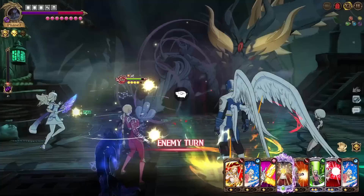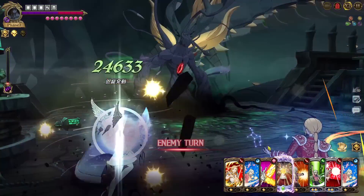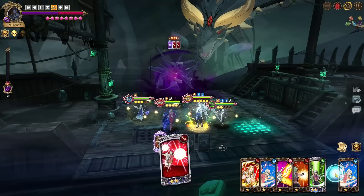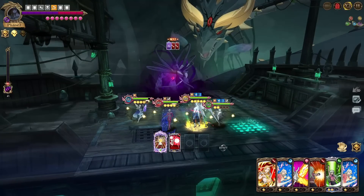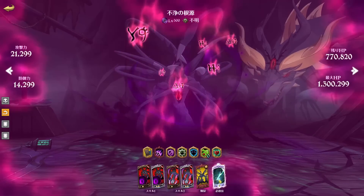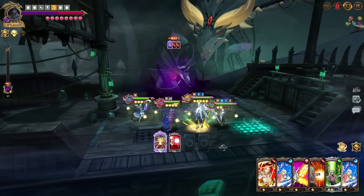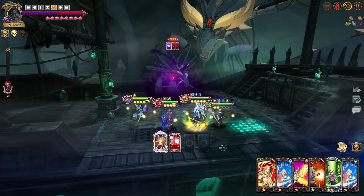They did not touch this phase in terms of nerfing — they left it pretty much the exact same as before. He's going to set up the stance and we have the ultimate to remove it. We have gauge reduction as well. We actually get top deck Freya, which is pretty good. I'll think about whether to let him ultimate here — if it's extorted we definitely don't want that, so we'll just do the gauge reduction and then figure out the Freya ultimate timing.